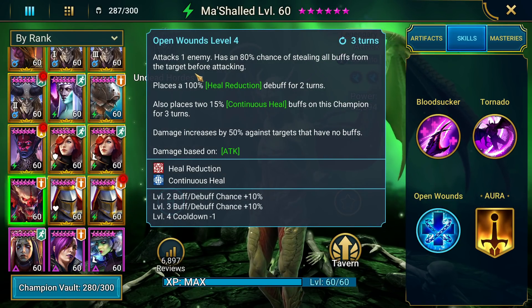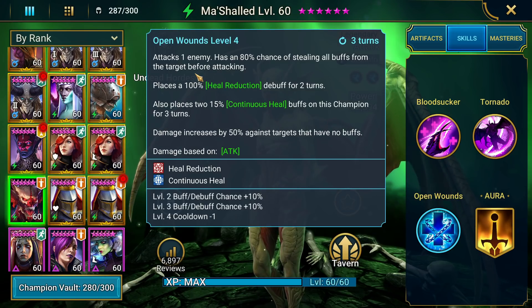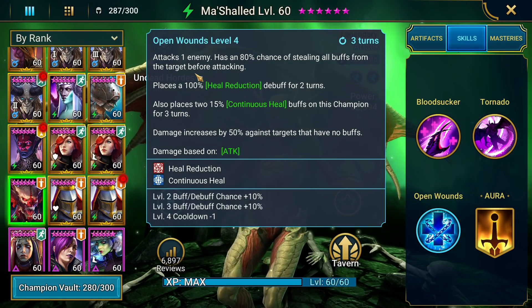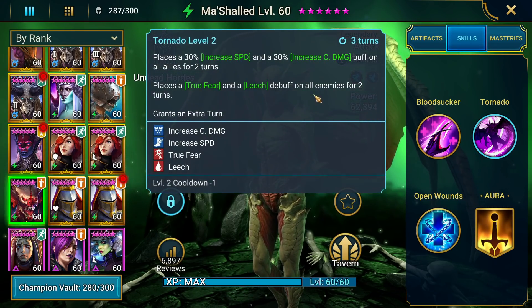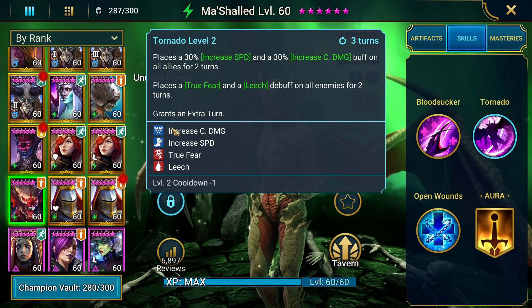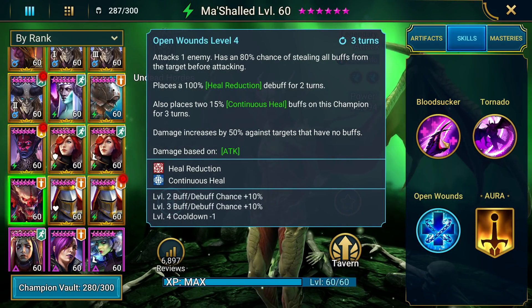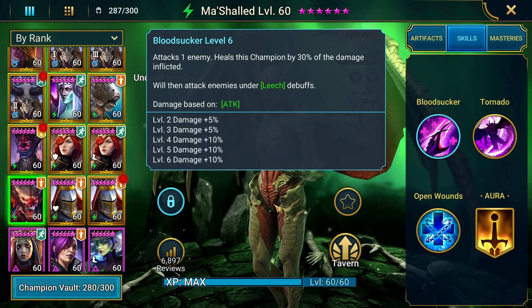Then on his A3 — look at this — we're stealing all their buffs, we're placing heal reduction on them, we're getting continuous heals on himself, and then we're doing 50% additional damage if they have no buffs. Really, really strong there. This is on a three-turn cooldown but he takes an additional turn, which means it's effectively on a two-turn cooldown. This champion is top, top tier, ladies and gents.